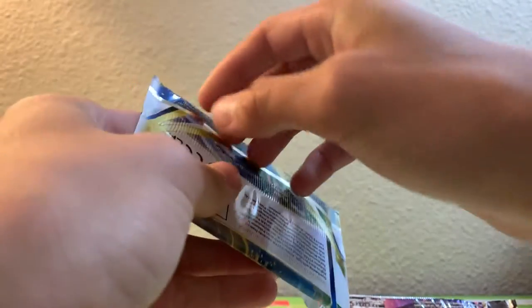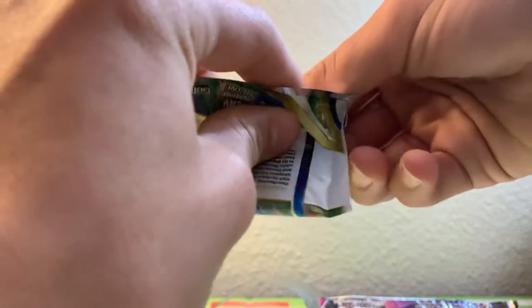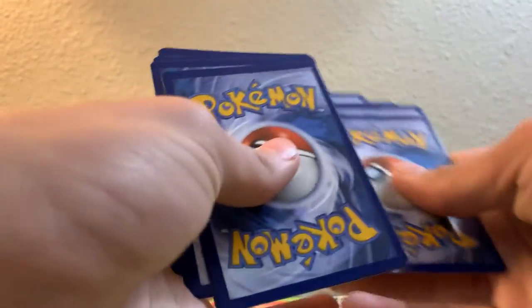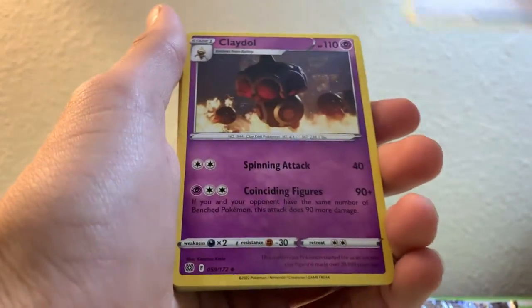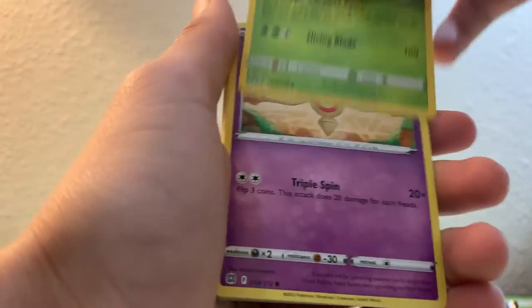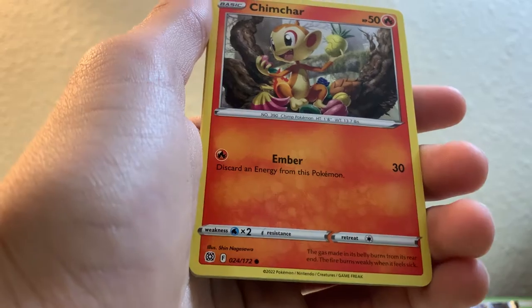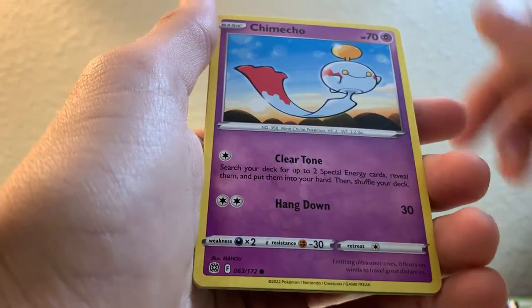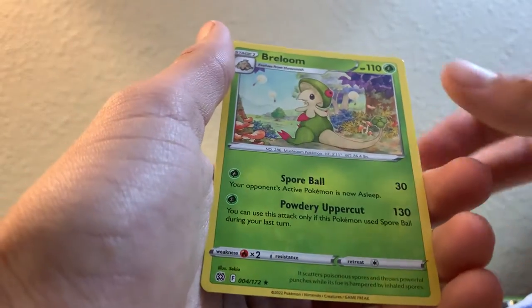This one's going to be Brilliant Stars. I haven't pulled anything really from this set. We have Oed Guard, Fighting Energy, Fresh Water Set, Claydol, Tropius, Bot Oil, Minshaw, Chimlar, Chimcho, Golip, Bernie, Burmy, and Breloom. Nothing good out of that second pack either.